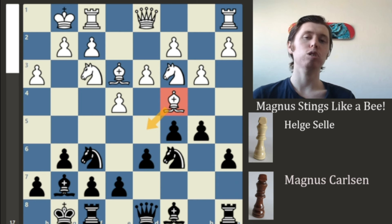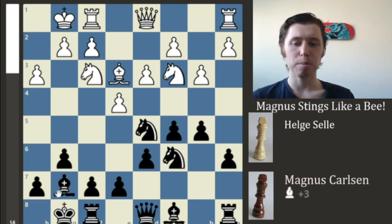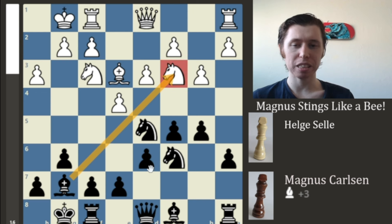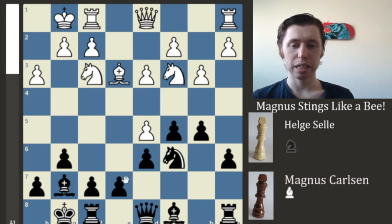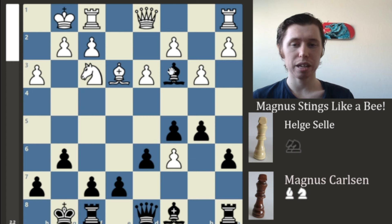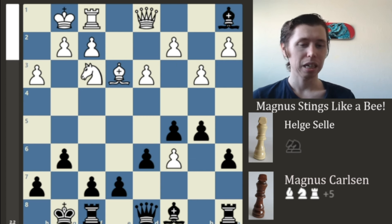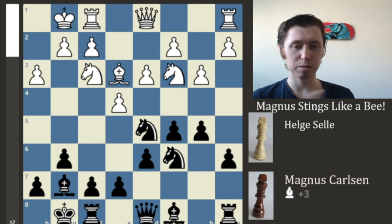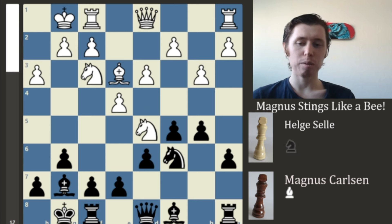After Bishop to D5, we now have the tactics of Knight takes on D5. Now the Bishop is opened up onto this undefended Knight. If you take with the pawn, the Bishop will take the Knight. Pawn takes Knight, Bishop takes Knight. And if you try to take the other Knight, then there goes your Rook. In any event, we don't have that exact sequence. Instead, the Knight takes on D5, and now Magnus is able to collect the Rook in the corner of the board. Bishop takes Rook, and now after the Queen takes on A1, the Queen is in a very powerful position on this long diagonal.